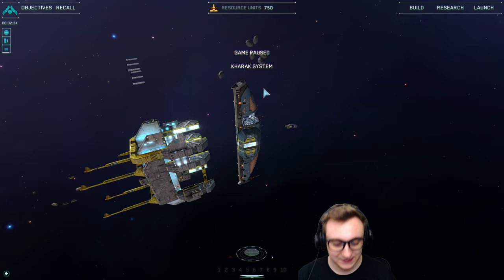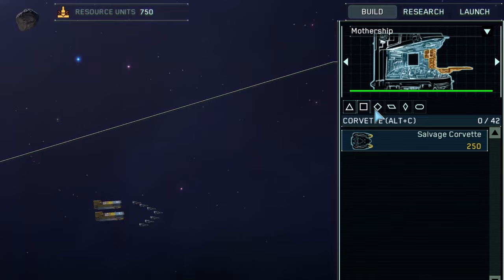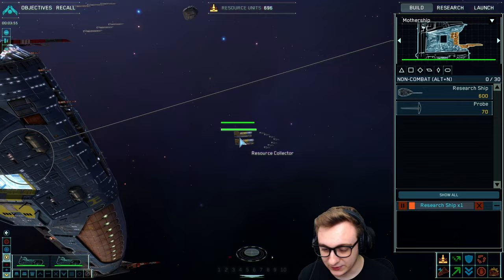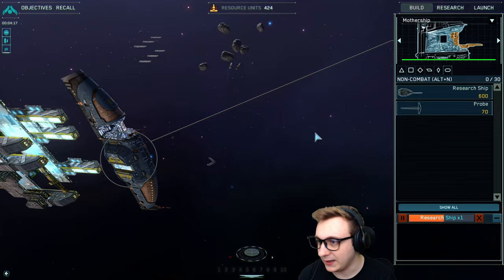We've been given some objectives to prepare to find our homeworld. We must construct a research ship — we can do that by going to Build, then the non-combat tab, and clicking Research Ship. We also need to harvest asteroids. We have resource collectors here which we can direct by pressing H and they'll automatically harvest anything nearby, which these asteroids are conveniently located for. We also need to destroy target drones.